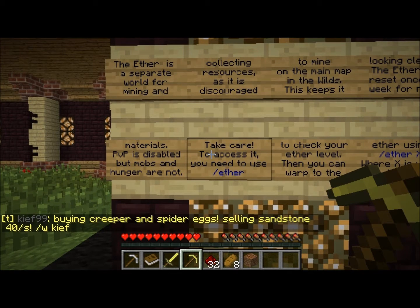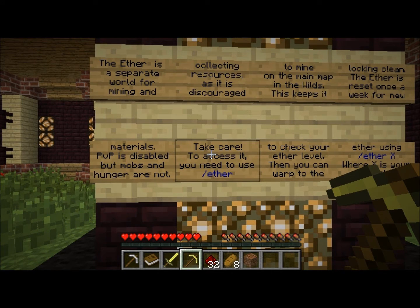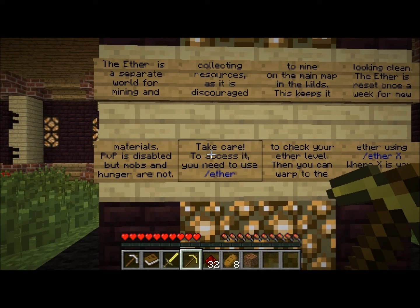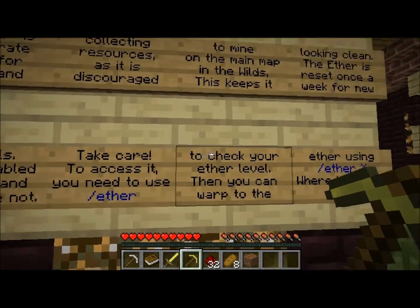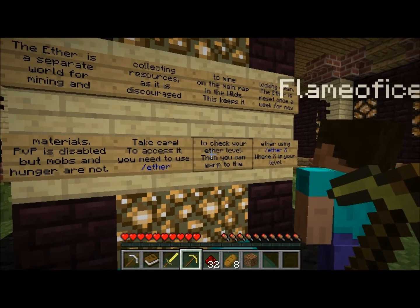The Ether is a separate world for mining and collecting resources, as it's discouraged to mine on the main map in the wild — to keep it looking clean. It's a very good idea; on some maps the unprotected area looks like a nuclear bomb hit it, whether from creeper explosions or people just strip-mining whatever resources they can find.